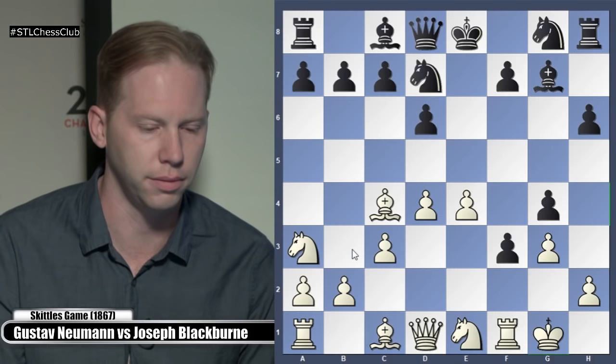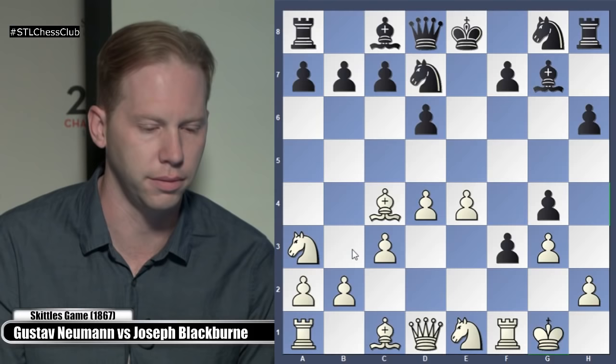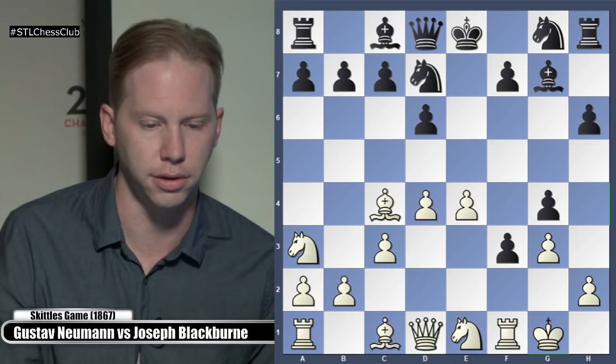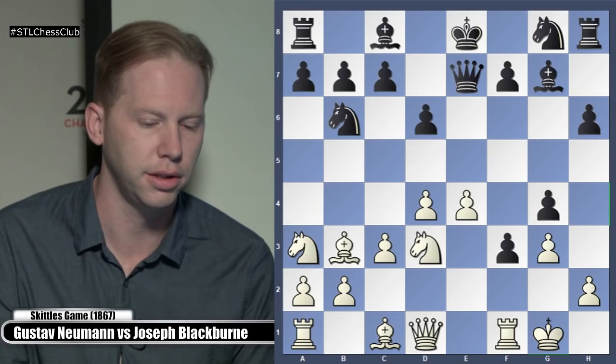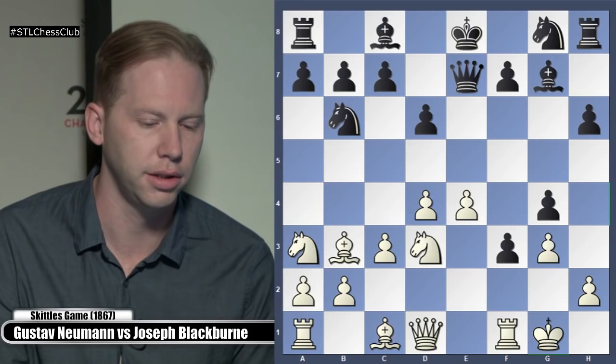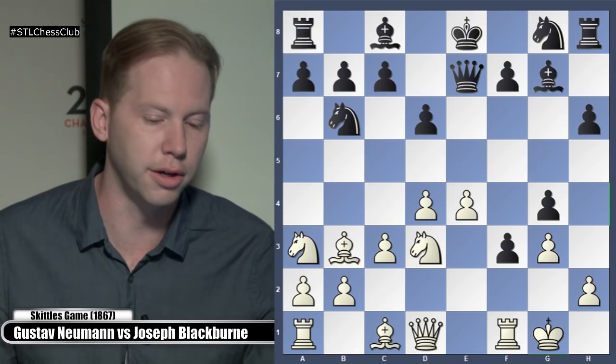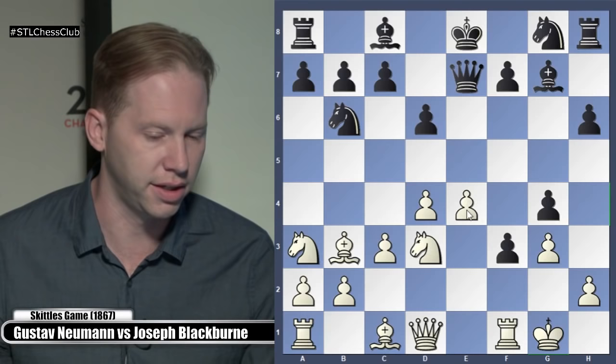Knight A3 — developing. Black should be better here — he's up a pawn. Black now has this plan as we'll see in a moment. Knight B6. Bishop B3 — keeping the Bishop. Queen E7. Black is going to castle queenside most likely. Knight to D3. Can Black take on E4? No — Queen takes Rook E1. So Knight to D3. The idea is White's going to play around this pawn, occupying F4. White has these center pawns — those are something.